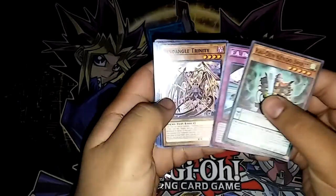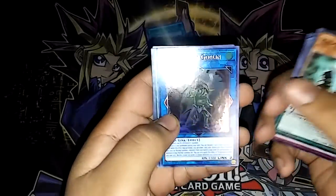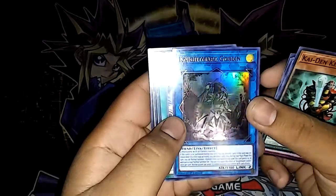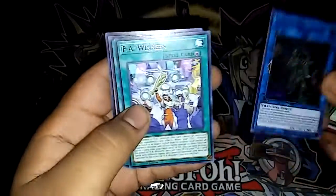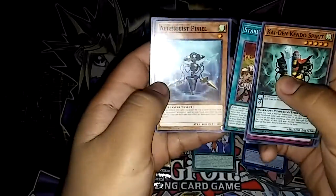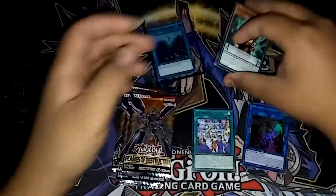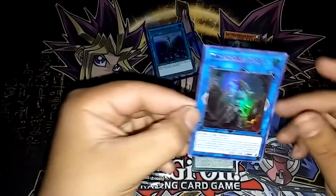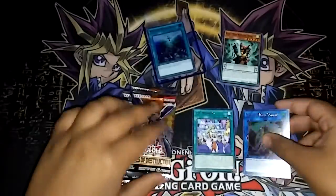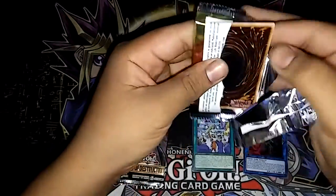Let's go ahead and open these up and see what we pull. We have Kendo Spirit, FA Dead Heat, Vendango, Trinity, Shadow Construct, Sweet Nightmare Goblin, and Sweet — and then we have FA Winners, Staring Contest ultra, Pixel, and Elemental Saber. Nice, right off the bat we got an ultra rare and a Link 2!